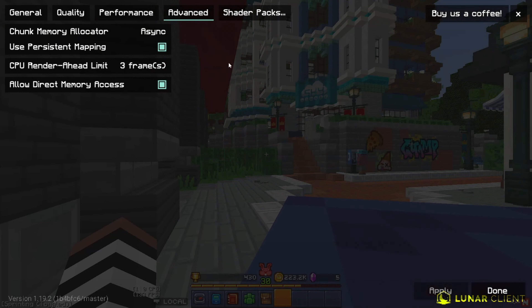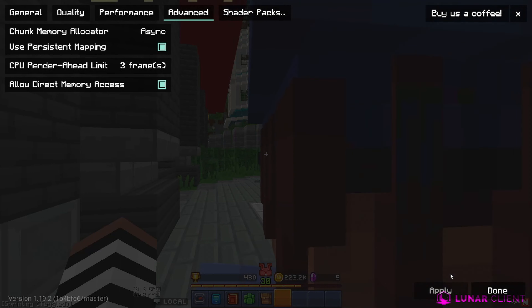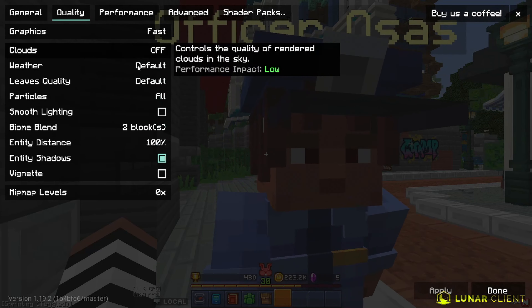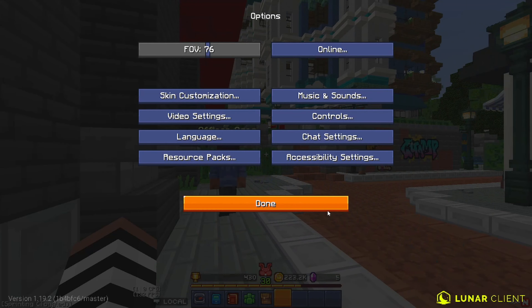Then I go to my advanced settings — this is what my advanced settings look like. Once again, if you have a PC that's not really good, I will leave my PC specs in the description. You should mess around with these settings and see what works for you. Definitely set these to fast instead of default or fancy, because that will definitely help you with the FPS.